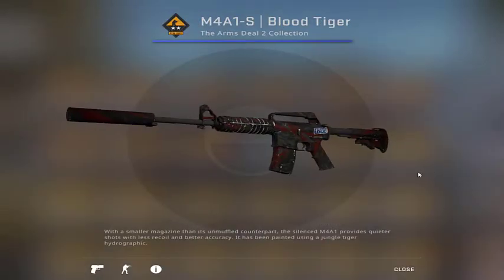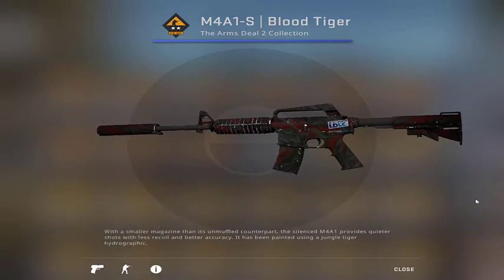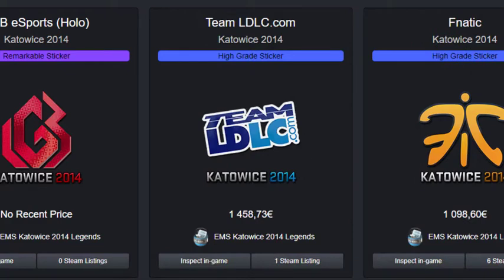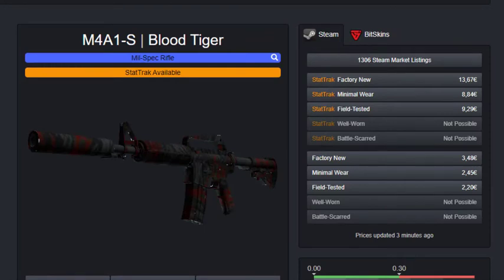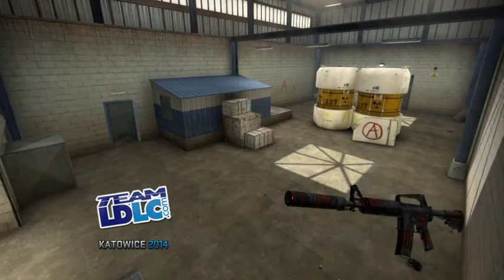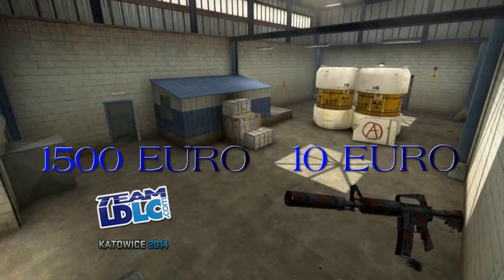The reason I am making this video is this M4 Blood Tiger with a Kato 2014 LDLC sticker and minimum wear. When this video gets released, the sticker is about 1500 euro worth. You can maybe get it for less on some sites, maybe even for just 1000 euro, but let's stay at this price for now. We don't need to add up the price of the Blood Tiger since it isn't really worth anything in comparison — let's be generous and give it around 10 euro. So we have a 1500 euro sticker and a 10 euro gun.